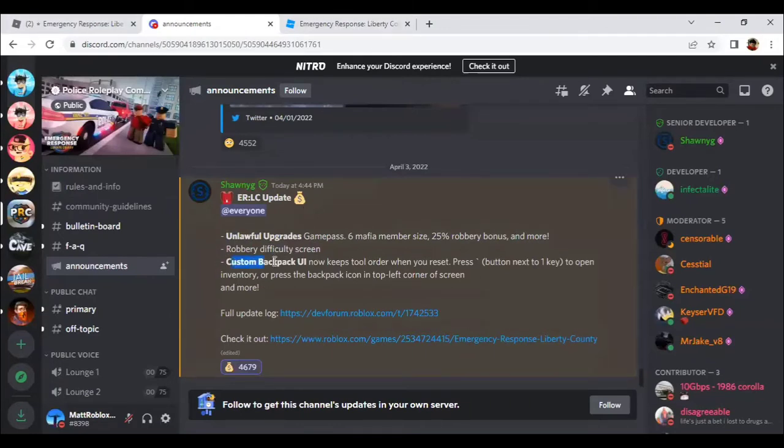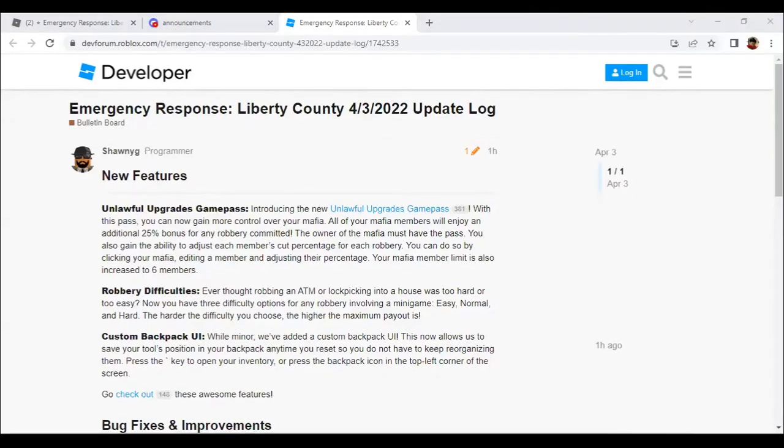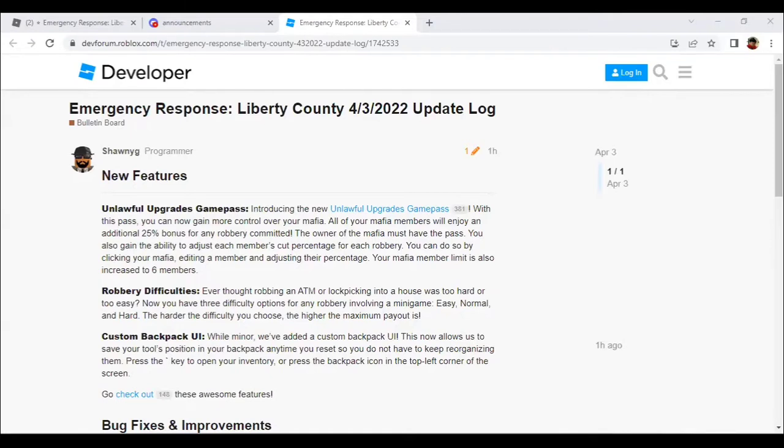And there's also a custom backtrack UI, which means that whatever tool you keep, it will stay in place. So we're just going to check that out now.